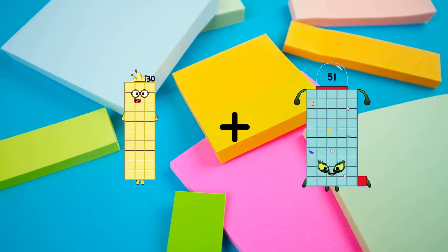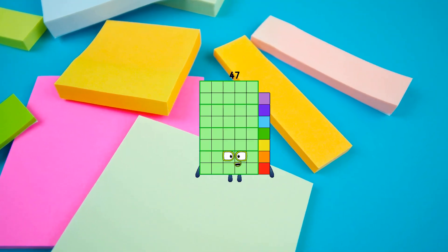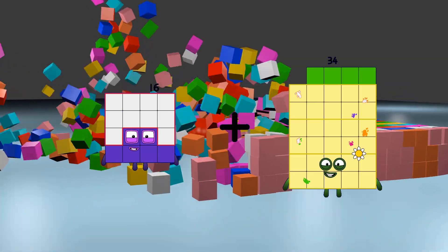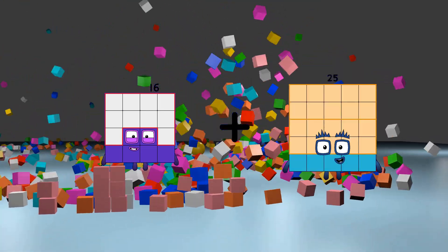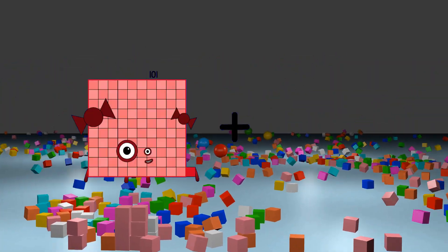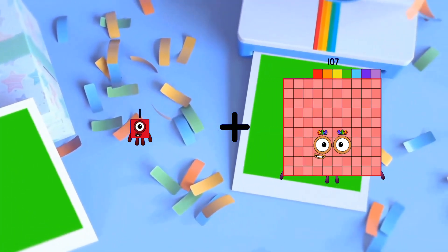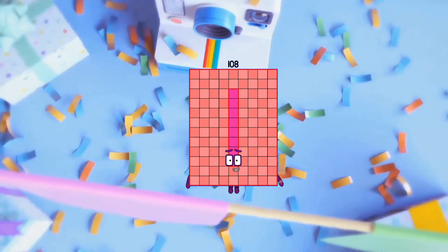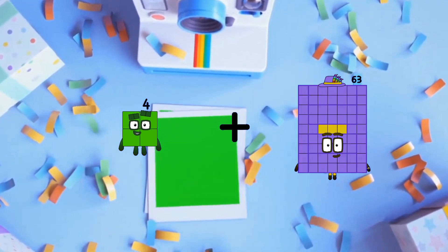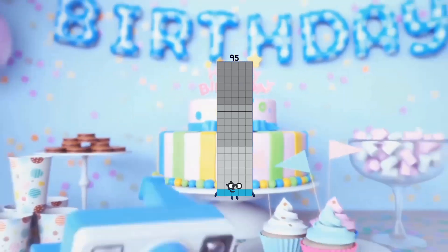30 plus 17 equals 47. 16 plus 25 equals 41. 1 plus 107 equals 108. 4 plus 91 equals 95.